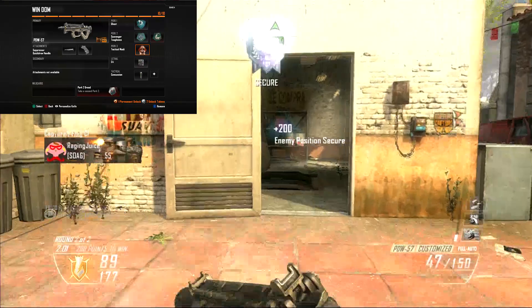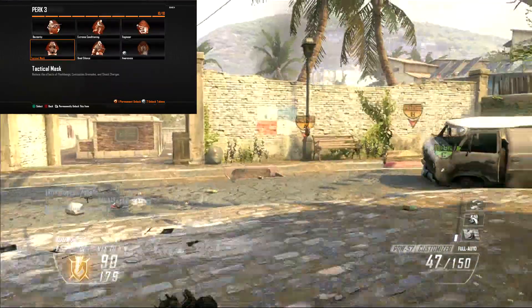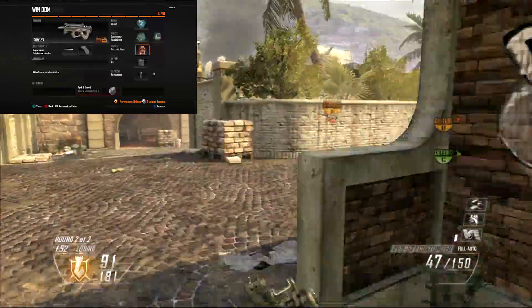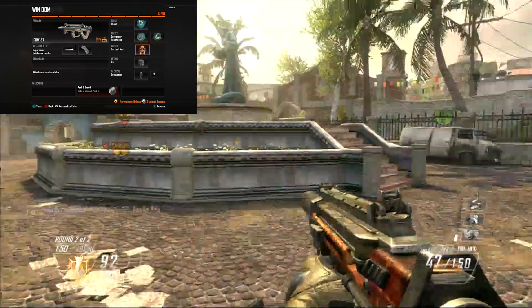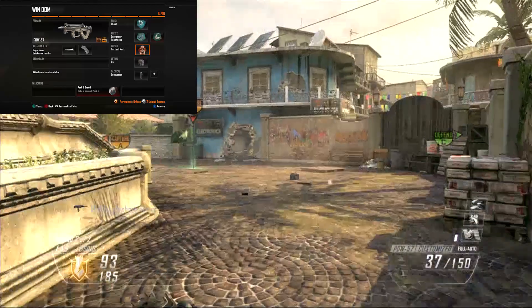Perk 3, I got Tactical Mask. Usually I don't really care about Perk 3 — I just use Dexterity — but I found out that Tactical Mask is pretty good. People are always throwing flashbangs and concussions in rooms where you are, and when it does nothing to you, you can still kill them. It's great, I like it.